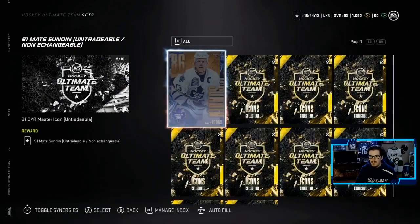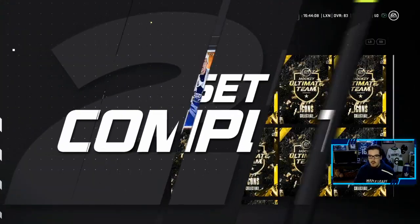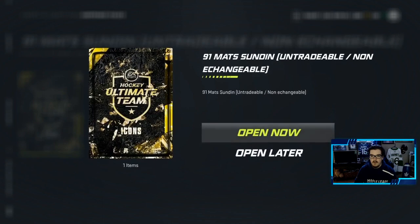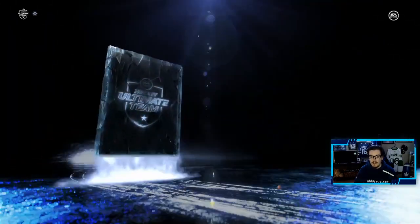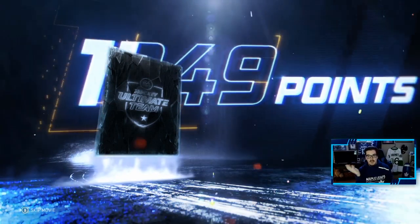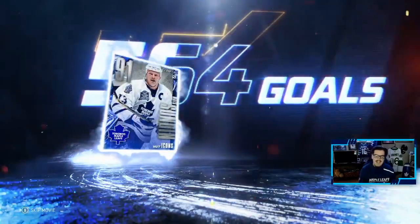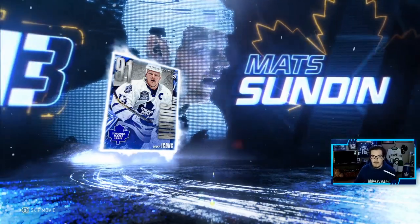Man, I am excited. As you can see, we have all the icon collectibles, just need to throw in the 86 Sundin. I mean, this 91 is going to be probably my top line center. So here we go, I wonder who it's going to be. My Sundin was tradable, he's probably untradable now, but it doesn't matter. This guy's going to be on my team until this game dies down. Mad Sundin, oh my goodness, love to see a 91 overall. Oh my god, the card art is amazing.